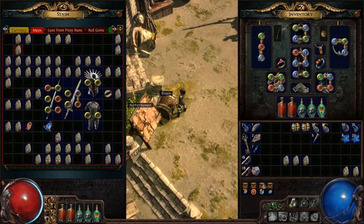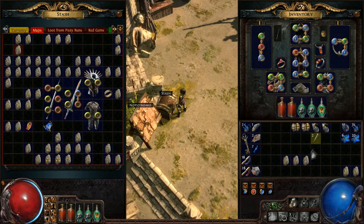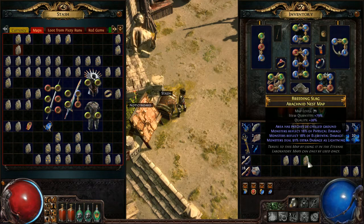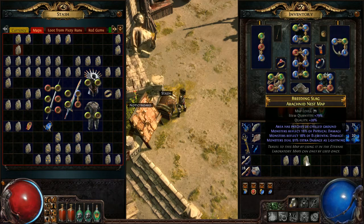Once you've rolled your maps and built your map base up — I organize mine by level — when you get into the 70s, at level 71 you should start using cartographer's chisels. Use four chisels per map. I usually pay around three chisels per chaos; you can find four per chaos. Chisel it first, then alch it, and if you don't like the mods you can chaos it. Don't regal maps — it's a waste of currency, you only end up with three mods.